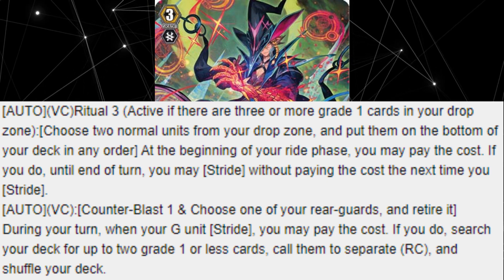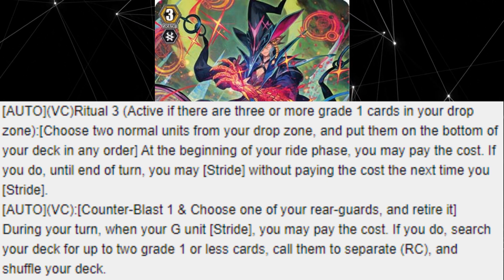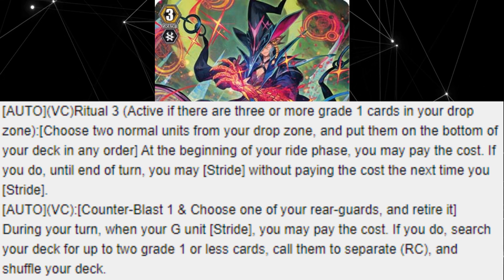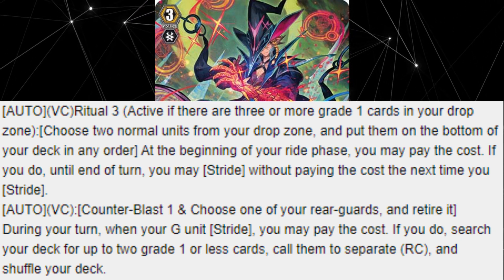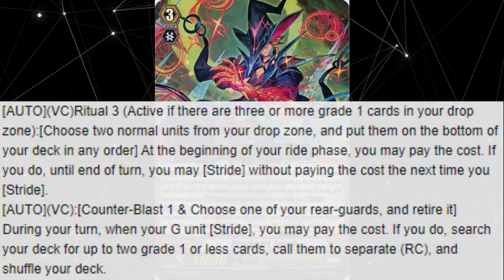Auto on the Vanguard Circle: Counter Blast 1, choose one of your rear guards and retire it. During your turn, when your G unit strides, you may pay the cost. If you do, search your deck for up to two grade 1 or less cards, call them to separate rear circles, and shuffle your deck.